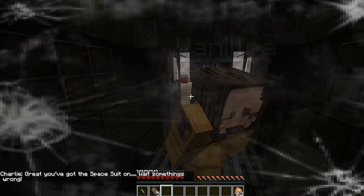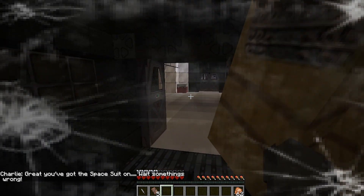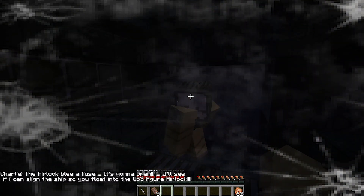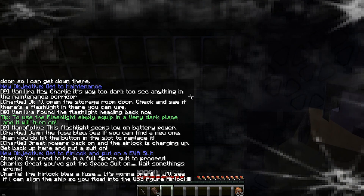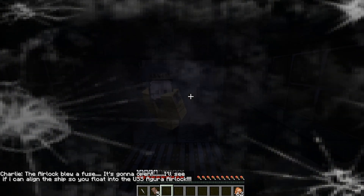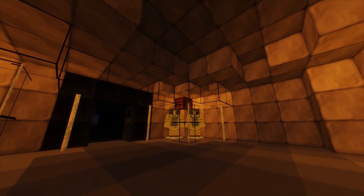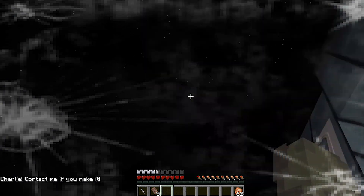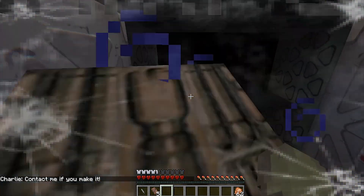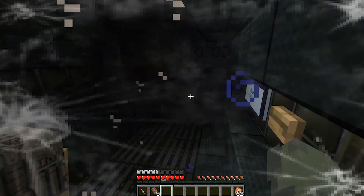Wait — something's wrong. Oh! Can we — let us out of this place right now! The airlock blew a fuse, it's gonna open. I'll see if I can align the ship so you can float into the USS Agora airlock. So we're gonna — it's gonna open and we're gonna fly into the other place. Contact me if you make it. Oh god. Oh my god, we made it! Did we make it? Okay, good. Open airlock — don't open it!